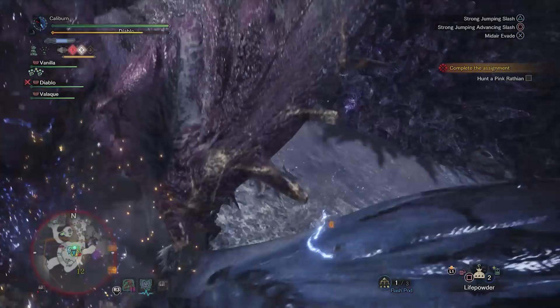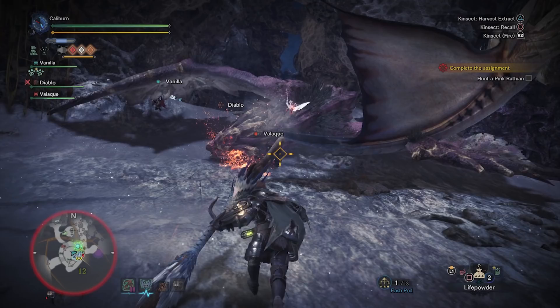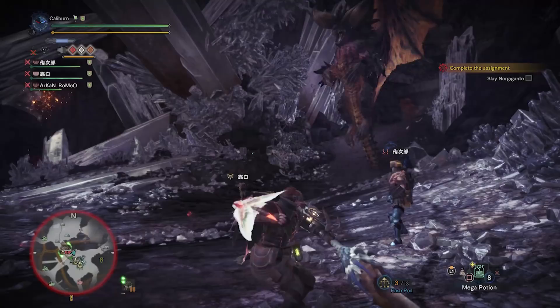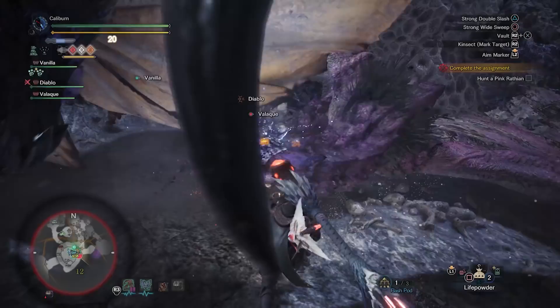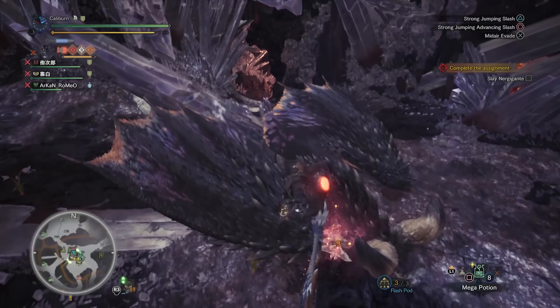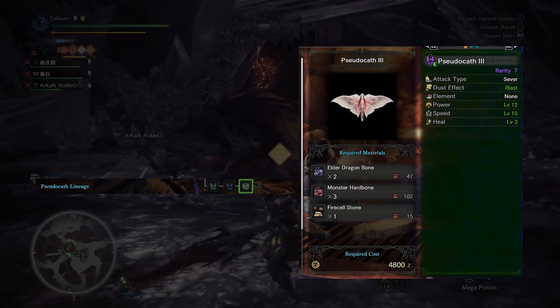Upgrade your Pseudocath 1 into a Pseudocath 2 by using 2 Monster Hardbone, 2 Fucium Ore, and 2 Inferno Sac. You can get Inferno Sacs from Anjanath, both types of Rathalos, Uragaans, and both types of Rathalos. With these upgrades, you'll be adequately prepared to do your next story hunt, which is Nergigante. After your hunt, if you got 2 Elder Dragon Bones, you can upgrade your Kinsect to its final form. Use 2 Elder Dragon Bones, 3 Monster Hardbone, and 1 Fire Cell Stone to upgrade your Pseudocath 2 into a Pseudocath 3.